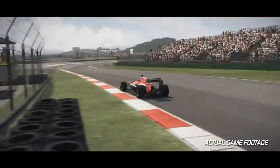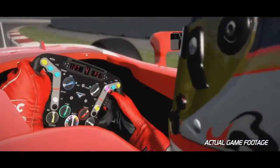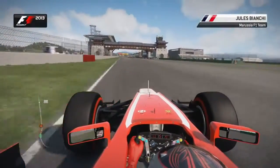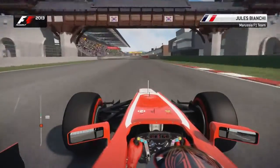Here we are, a lap of the Yongam circuit in South Korea, one of the more recent Herman Tilke circuits. It's very tricky for the drivers to get right in qualifying — you want to build up the speed around that final curve which leads you on to the start-finish straight.